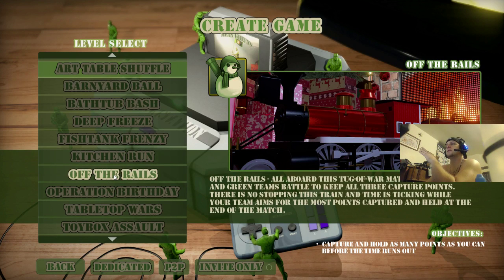Off the Rails — this map is very linear. This and Bathtub Bash are probably my least favorites right now, though I like Bathtub Bash a little more. On this map you basically have to capture points — it's capture point, very linear. The capture points are cookies, and they have flags on them. You capture them, yada yada, you get the point. Very linear.